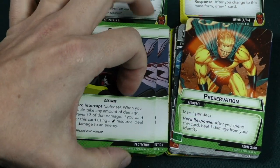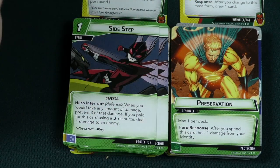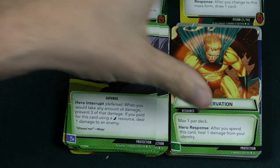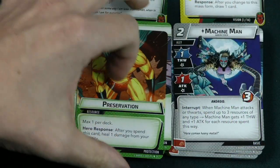There's a resource card for Protection — max 1 per deck. After you spend this card, heal 1 damage from your identity. A little healing card.